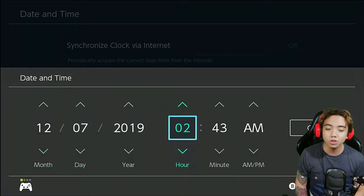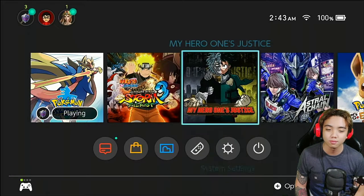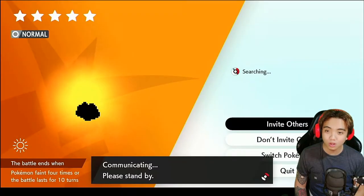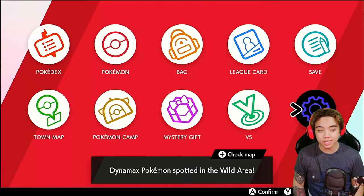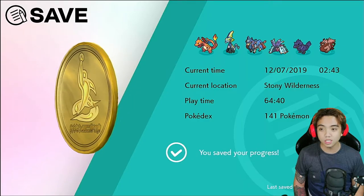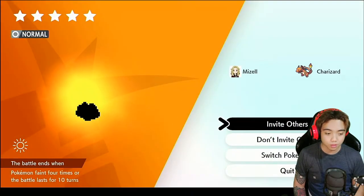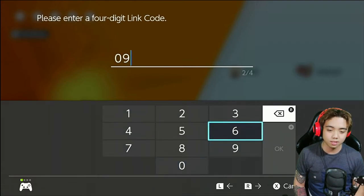Don't worry, you are not gonna get banned for this. I'm skipping ahead two days — now it's December 12. Quit, stop looking for participants. It's 5 stars now! Don't be hasty — press quit again. We're gonna save in front of the den. In case this is a 6 IV Ditto, your friends can keep restarting and catching the same Ditto. So I'm gonna set a link code now — it's 0917.